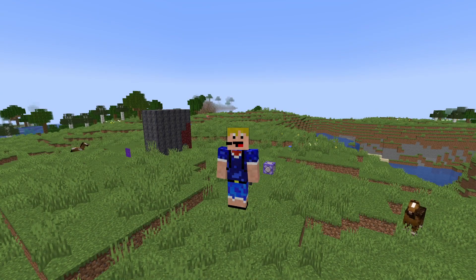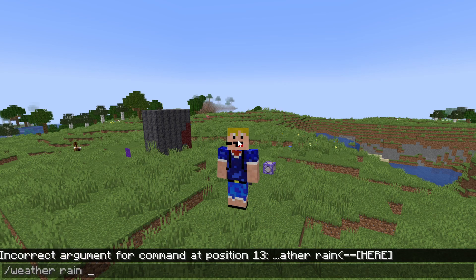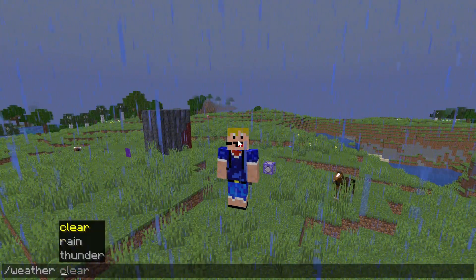For both the title and weather commands, you can now use T, S, and D suffixes for durations. For example, you can use slash weather rain and then put in a number followed by T for ticks (20 ticks per second), S for seconds, or D for days. So you can make it rain for a thousand days — that doesn't sound great. Let's clear that.